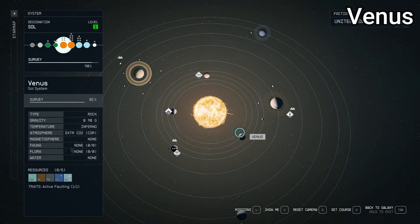The second planet is Venus, also relatively well done. Venus has no moons in real life, and this one is a rock at 0.9 gravity — almost the same as Earth's. Temperature is also inferno. The atmosphere has extra CO2 and is corrosive. I believe I've read that Venus's atmosphere is acidic, so the corrosive atmosphere makes sense. No fauna, flora, or water also makes sense. As far as I can tell, that's pretty accurate — nothing to complain about with Venus.